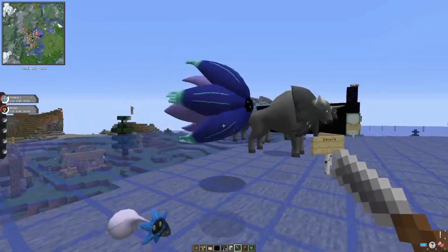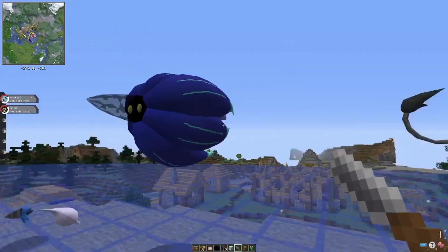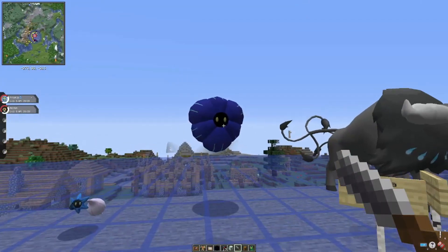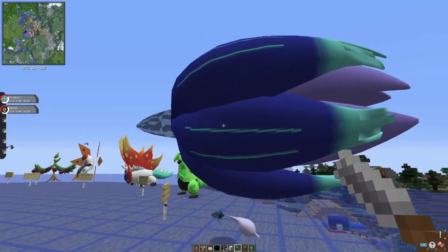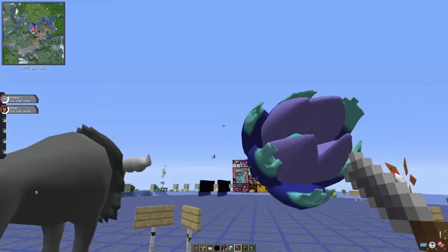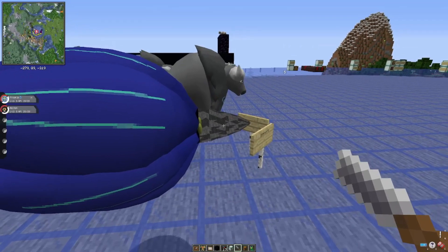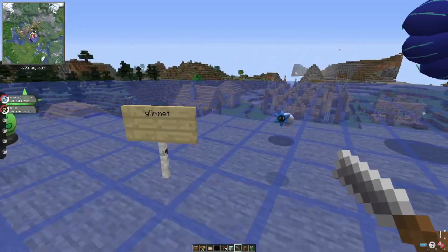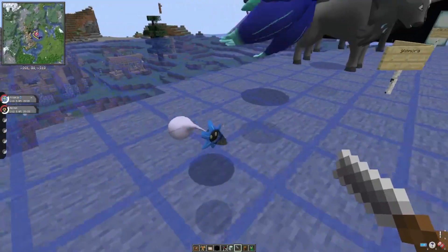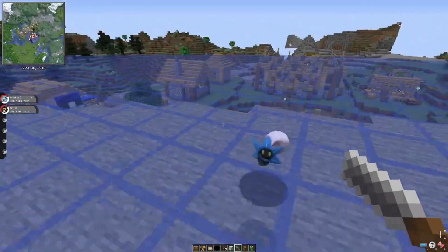Next is Glimora — this one looks like a deep-sea creature. In front it appears to have no nose, but looking closer you can see there's a transparent element there.